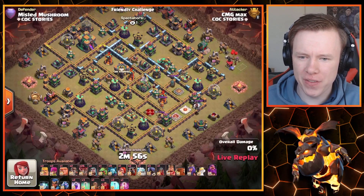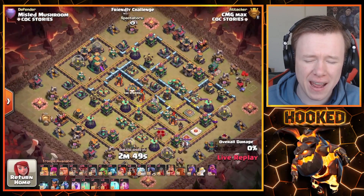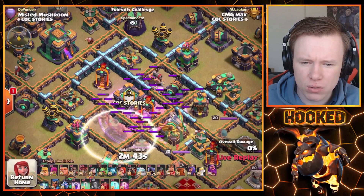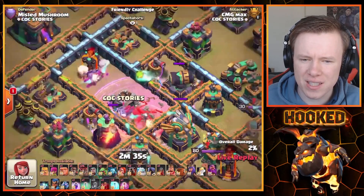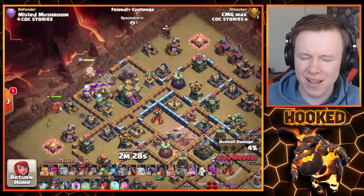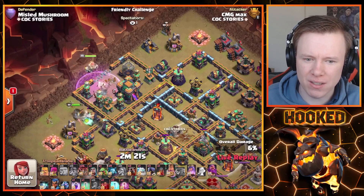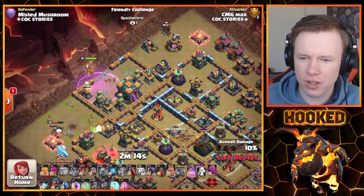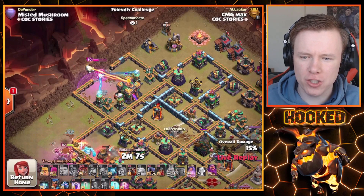Let's see if we can get it on the second go. Plenty of Skelly Donut value on this base — look at all these buildings littered around the CC. He could potentially go for a Scatter if he wanted, maybe even try and get the Eagle too. He's put down two Skeleton spells and got the Single and the CC — doesn't get the Eagle, but getting the core single and the CC down is great. Still hanging onto that last Skeleton spell. The Super Valk drops a Rage and the Queen steps into it — a Rage Queen on the Town Hall. Pretty cool.